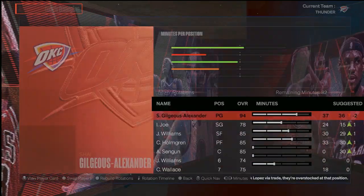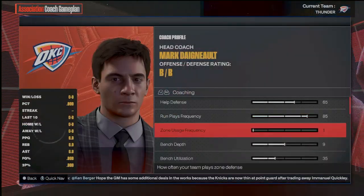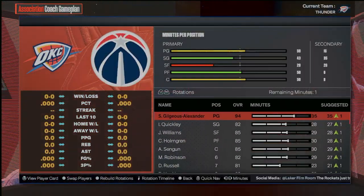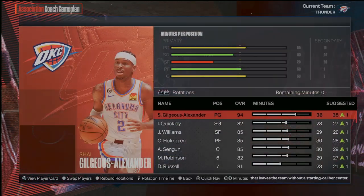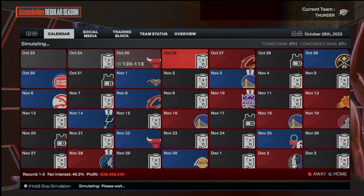We'll have Isaiah Joe. I don't think this is going to be enough to win us a lot of basketball games because the way people talk about this 100 simulator difficulty, apparently it is very difficult. So we're going to have to lock in.